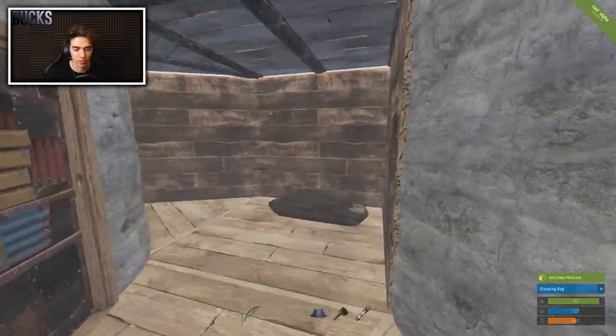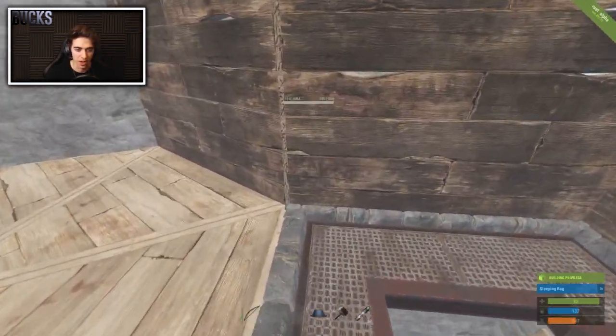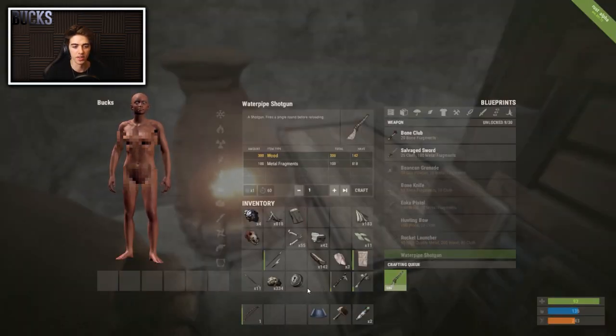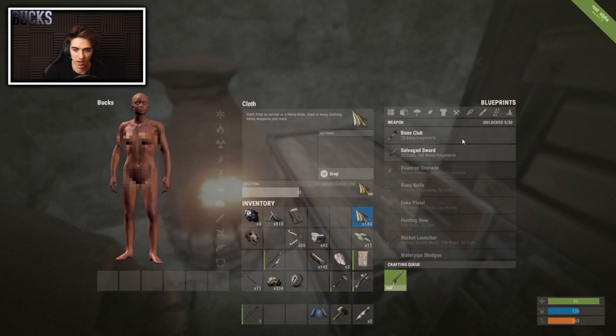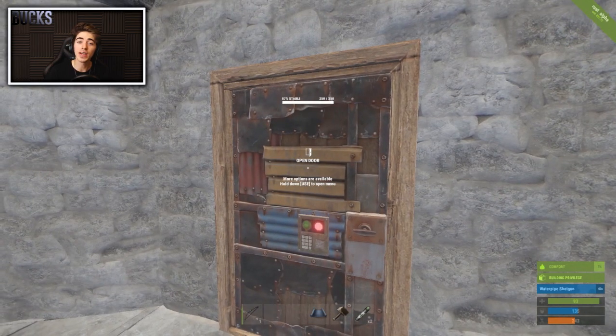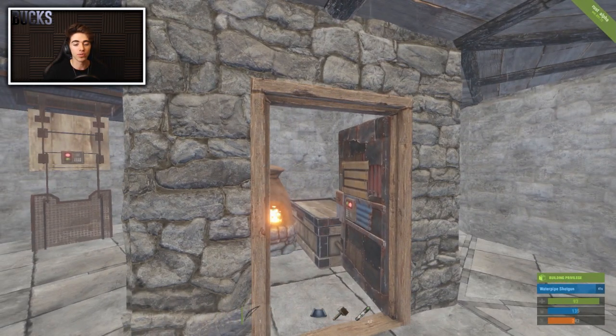This is a pretty nice secure base. Once you get more blueprints, grab some high wooden or stone walls and a gate. Get yourself a water pipe shotgun, gear up with some clothes, then go out looking for more blueprints — and just go from there. I'm going to leave the video here. Hopefully you enjoyed and found this useful — please smash that thumbs up button, subscribe, and I'll see you in the next video.